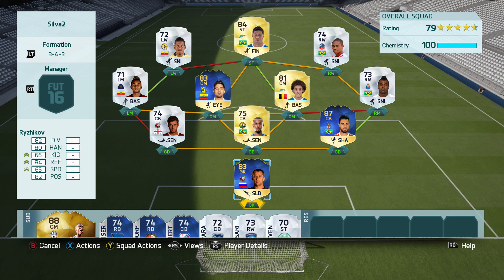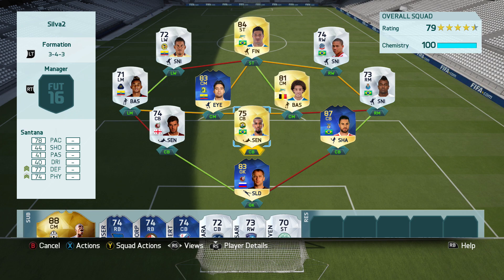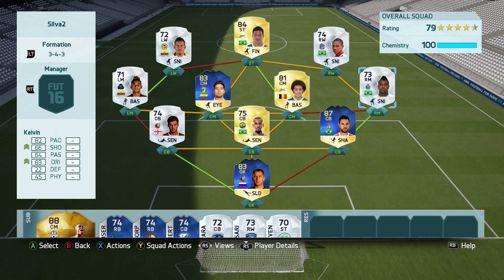Now we move on to the team. This time I decided to go with the 3-4-3 formation, which lets you include a lot of 5-star skillers — that was obviously my aim. Starting from the back, we have a Russian goalkeeper who looks pretty solid this season, then a really tall defender with 80 pace who looks amazing, then Felipe Santana and Jardel from Benfica — pretty solid defense overall.